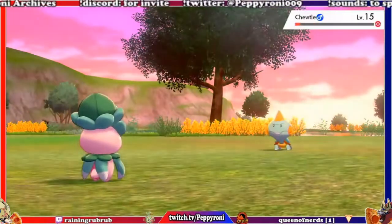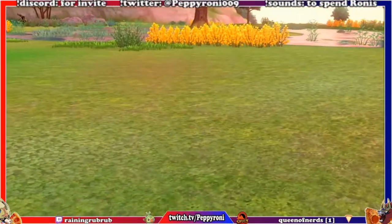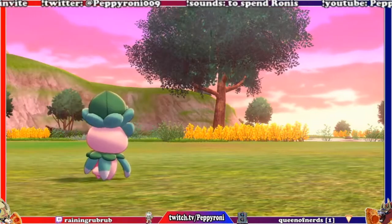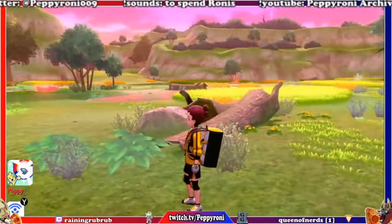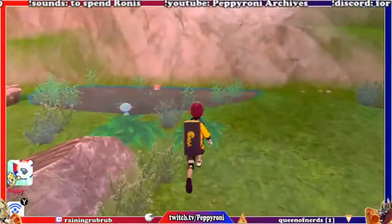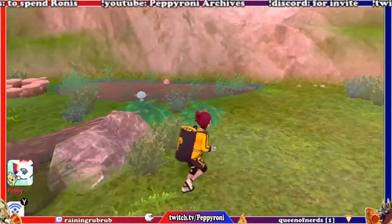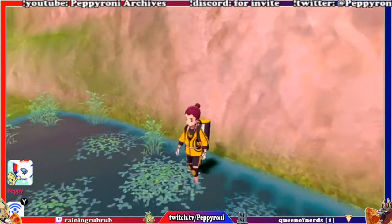I know in future playthroughs of this game, which I will certainly do, Maushold may go on the team permanently. It's not my absolute favorite Fairy type — that remains Leafeon. But it is definitely in the top five. I have been looking for one of those — and it looks nice!